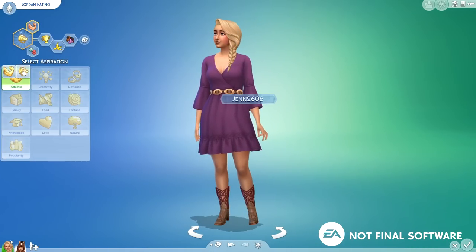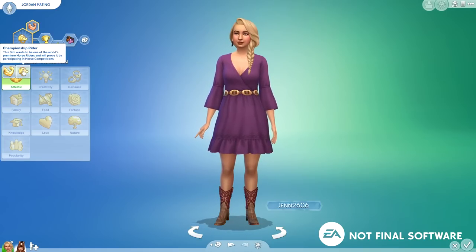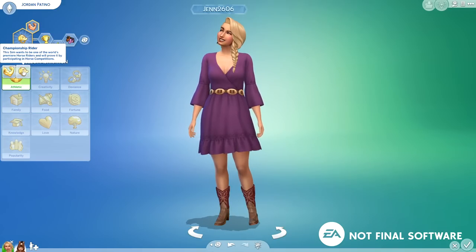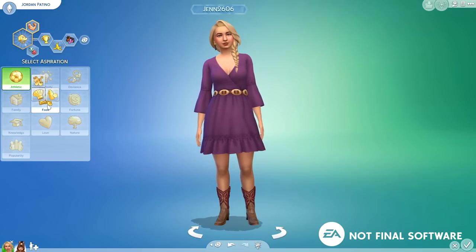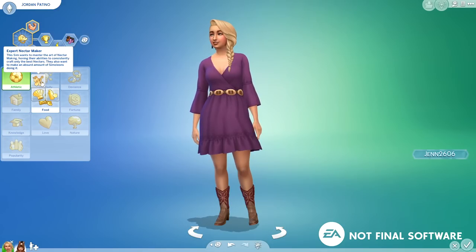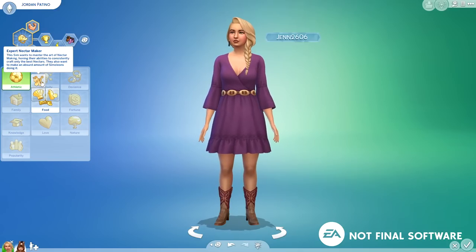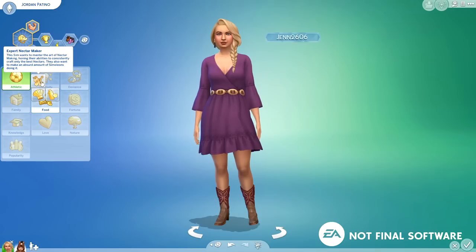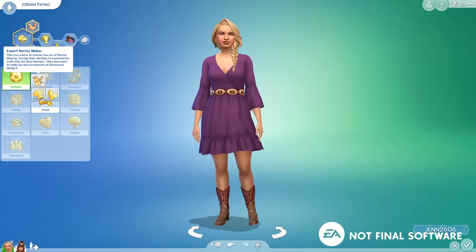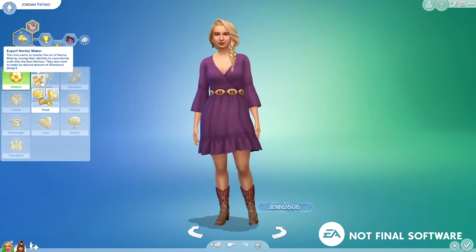There are two different aspirations with this new expansion. The first is Champion Rider — this sim wants to be one of the world's premier horse riders and prove it by participating in horse competitions. There's also Expert Nectar Maker, which honestly I'd probably play over Champion Rider. It says this sim wants to master the art of nectar making, owning their abilities to consistently craft only the best nectars. They also want to make an absurd amount of simoleons while smashing grapes between their toes — that honestly sounds like heaven.